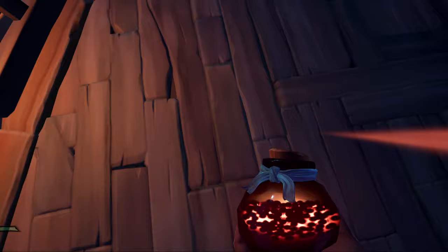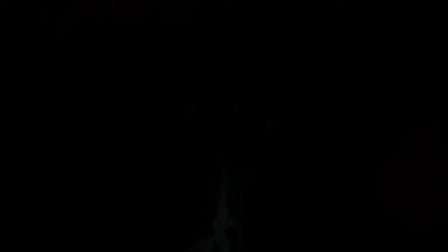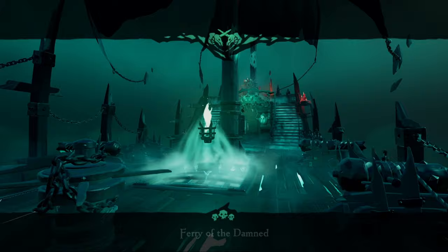Another way of checking is dying. When you find a way to die, press Offer Soul to the Ferryman. And if you see your friend in the Ferryman as well, you are in the same lobby.